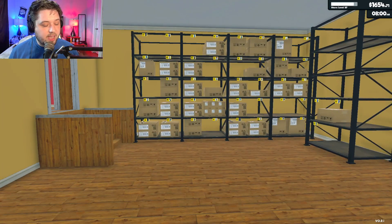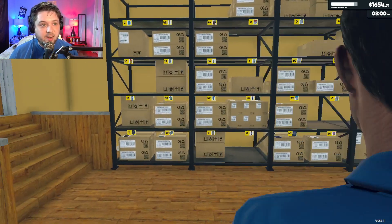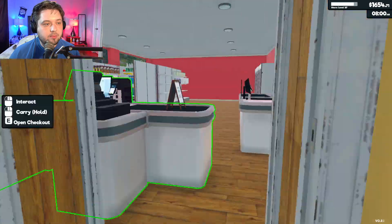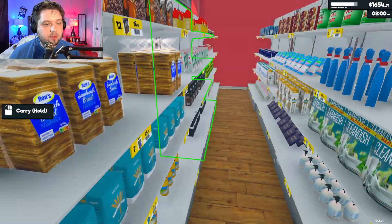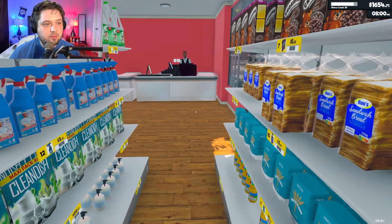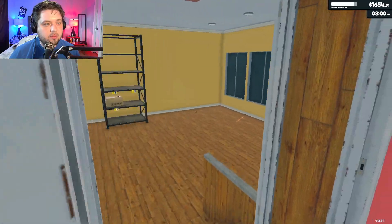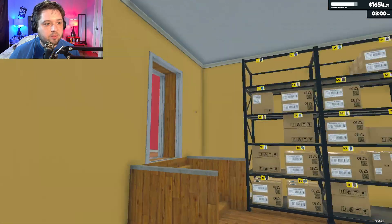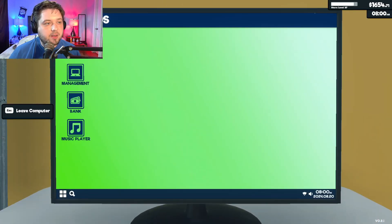Let's order what we already have and see if I think we have enough money to buy the license and buy product. Let's see how close they are to being done — pretty darn close. Are they done? Are they going to their spot? Yeah, they're going to their spot, so they're pretty much done.